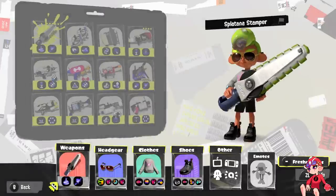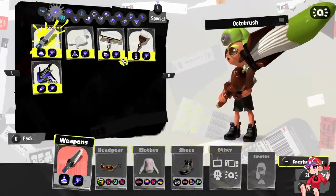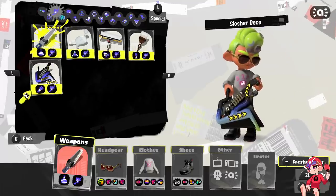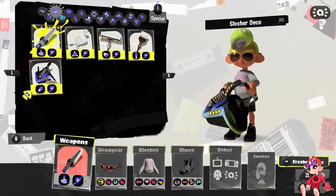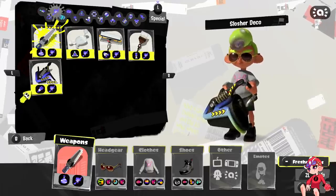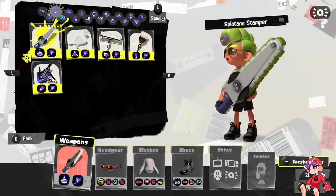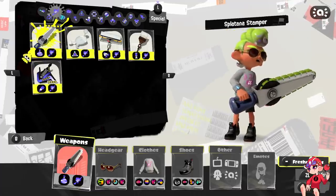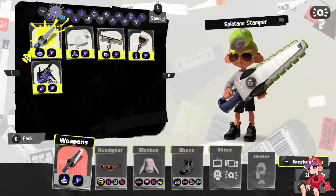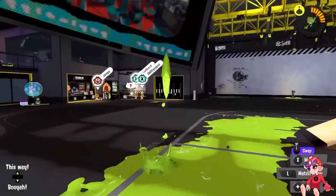This will easily be the best weapon to have Zipcaster. Right now we have Luna, Carbon, and Octabrush - all very short range and limited. We have Slosher Deco, which actually is pretty good with Zipcaster but is a weapon we don't see too much. Ever since the 50 damage buff, this became a very reliable zip weapon. And we have Stamper, which is fine but has a bit of a mediocre kill time - it can take advantage of some mid-range pressure, which can make up for it to some extent, but it's still kind of limited.